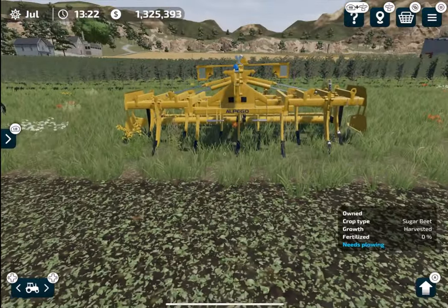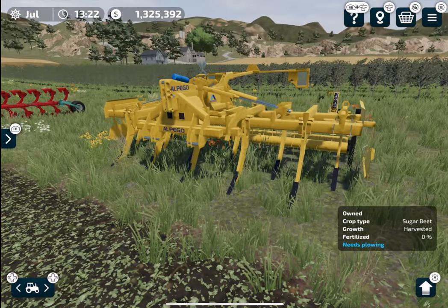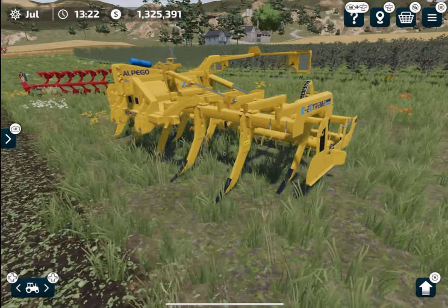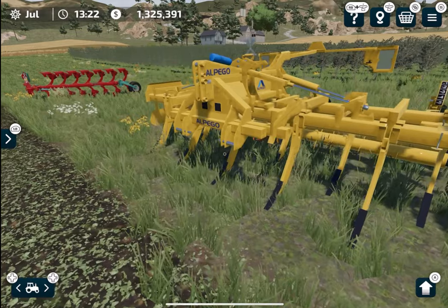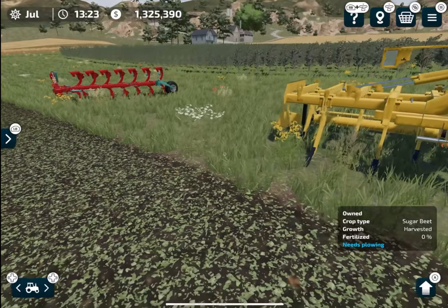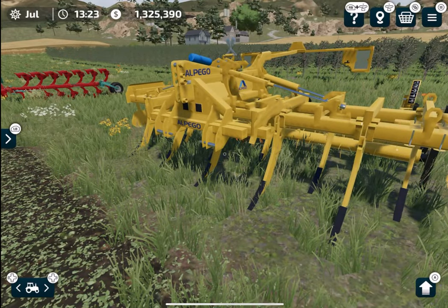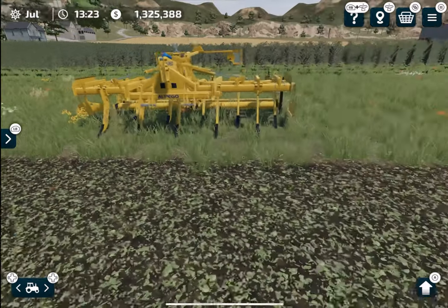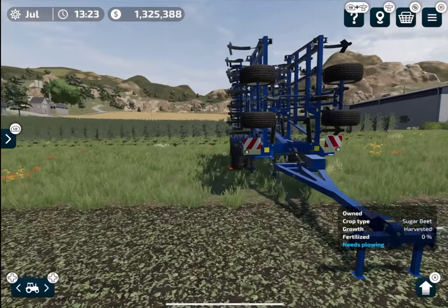The next one is this subsoiler. We already had subsoilers in Farming Simulator 20 and now we are also getting these in FS23 as well. This is just a mix of a cultivator and a plow, which is really interesting. I will show you why you would need to use these two tools — even though they are very small, no matter how much you progress you are going to need to use these.